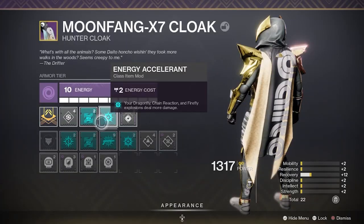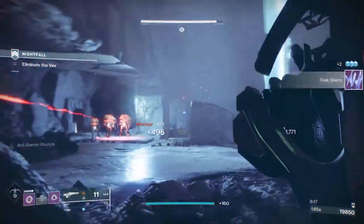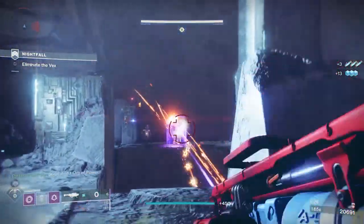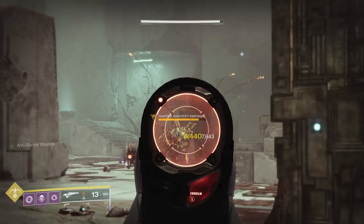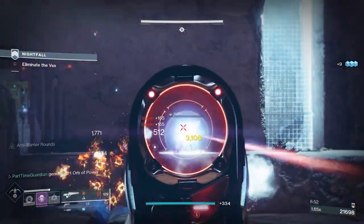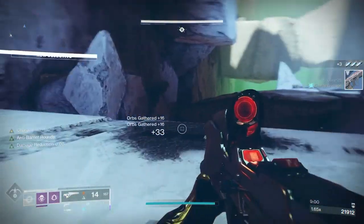For add clearing ability, I utilize Energy Accelerant on my class item to allow me to add additional damage to explosions that happen from Dragonfly, Chain Reaction, and Firefly. This mod is something you can get from the Seasonal Artifact this season. This applies obviously to many weapons, but also to exotics like Polaris Lance and Sunshot that have great utility in clearing adds and dealing with champions. If I take Polaris Lance and use it against our good friend Carl, you can see that without the mod, the explosion damage for Perfect Fifth does about 3,822. If I add the mod in, it's 7,643 — which is a 100% increase. If I add a debuff like my tether, it comes out at 9,936, which is a 150% increase over the original damage. This obviously helps with boss DPS, but it also helps with explosions that can help clear out adds.